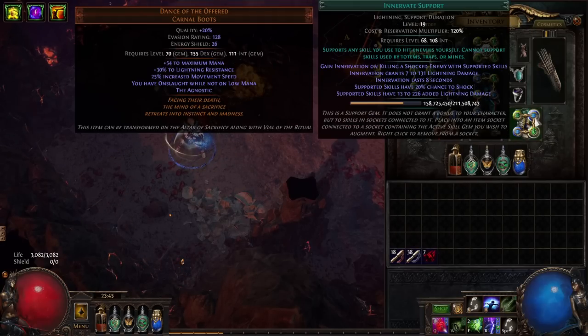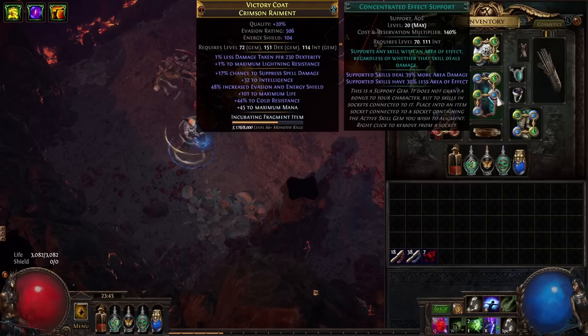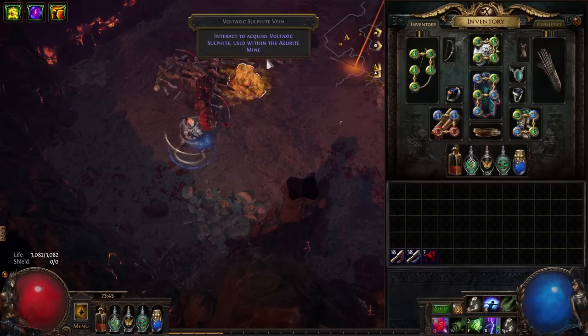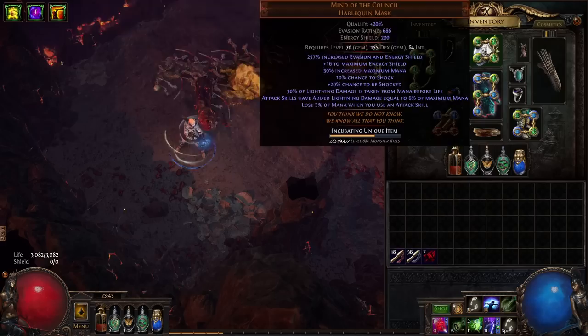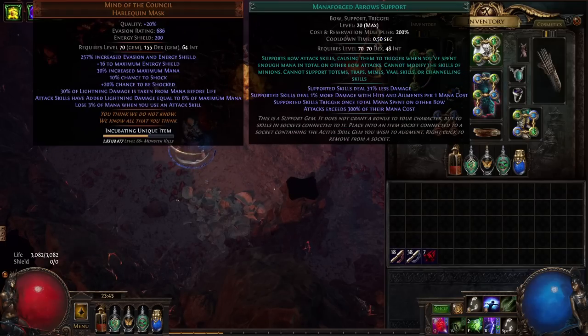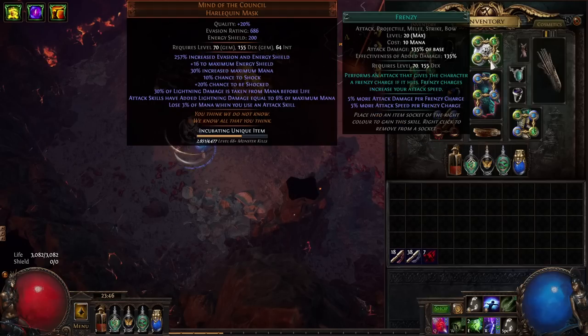That lightning damage from Innervate is going to apply to our other skills as well — including our Storm Rain — as long as Lightning Arrow has killed something recently. While mapping that's pretty much all the time, because Manaforged Arrows gets triggered fairly regularly. The other Manaforged Arrows setup uses Ensnaring Arrow, which gives ensnared enemies 20% increased projectile damage from attack hits, and it also slows enemies down. So again, another nice form of crowd control, and it's all kind of automated.